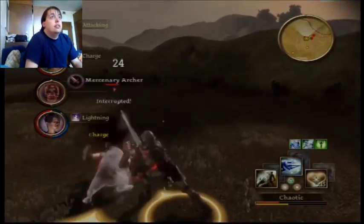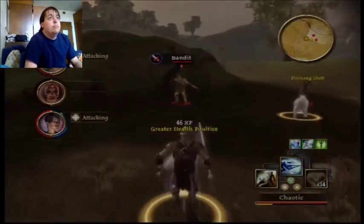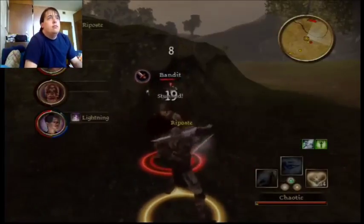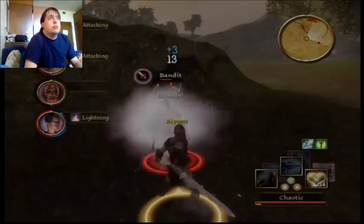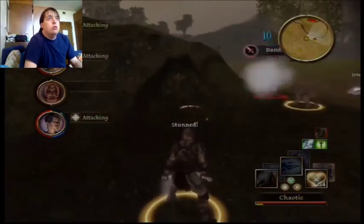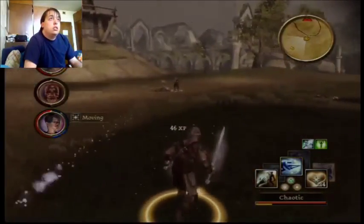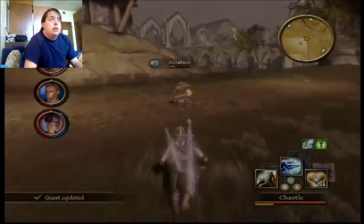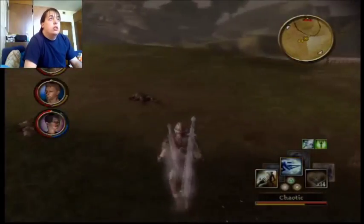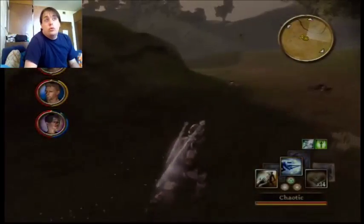Alistair died — that's not good. I had to heal up. I went ahead and took off dual striking because it wasn't doing as much as it should be. I'm the rogue here. Alistair, you okay buddy? Okay, you're dead. I don't care if you're a zombie. None of them have anything on them, but that was a quest — now we can go turn it in for money. I'm going to do more of this area because there's still more stuff we can do.